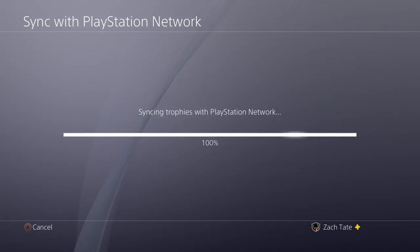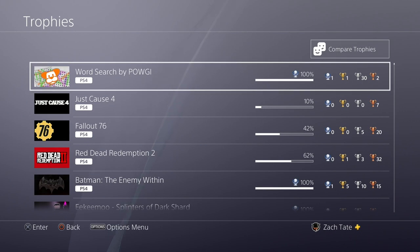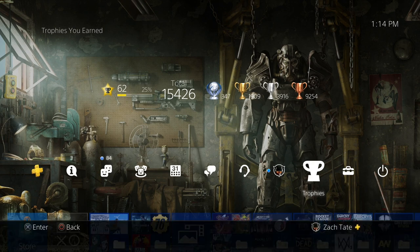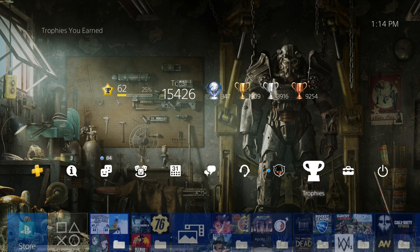So overall, it's a very easy Platinum Trophy — not difficult at all as long as you follow a guide, but just real time-consuming is the main thing. Do keep that in mind at like 8 to 12 hours. Level 62, 25%, 50,426 total trophies, 347 platinums, 1,909 golds, 3,916 silvers, 9,254 bronzes. I hope you guys enjoyed the video and I will see you for the next one. It is good to be back trophy hunting.